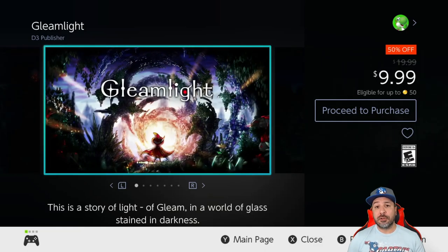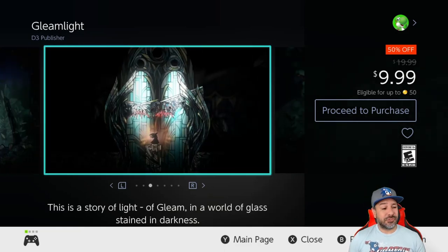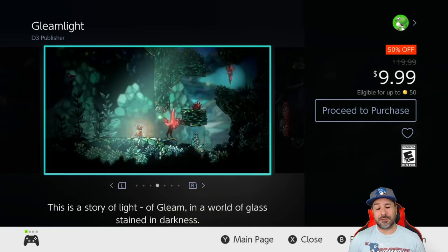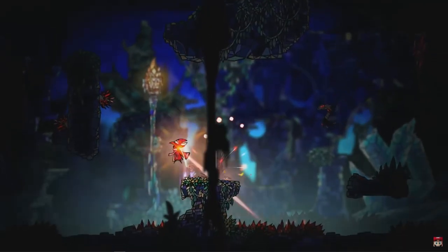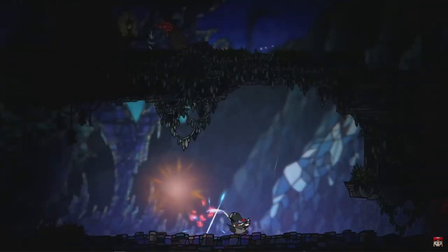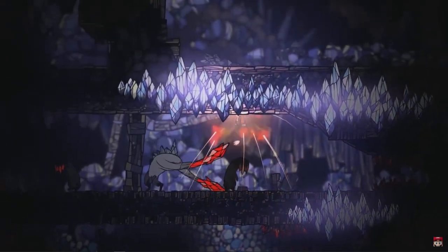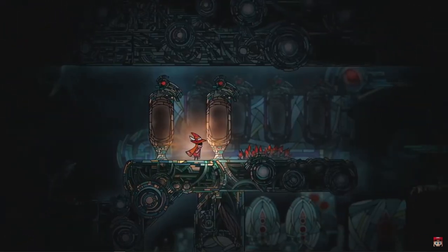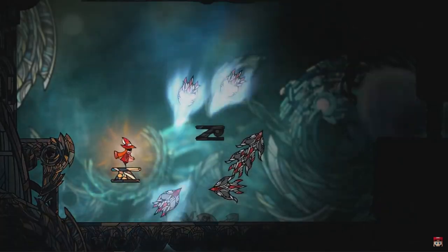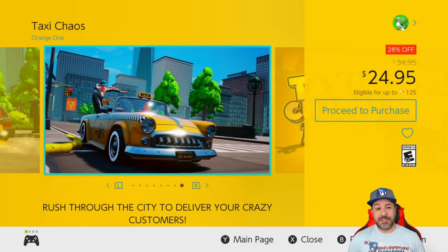Now, something new this week — a couple of games to actually avoid. The first deal to avoid is Gleam Light at 50% off for $9.99. This is an attempt at a metroidvania that tries to copy the style of Hollow Knight, but it possibly has one of the worst executions in that style I've ever seen. Even at ten dollars you should stay away.